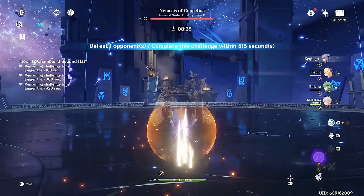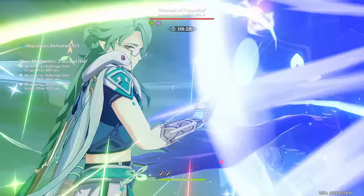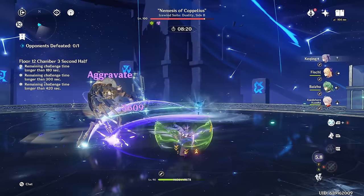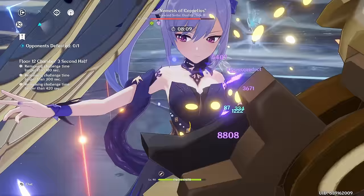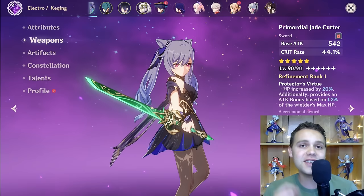Keqing has one of the greatest Zero to Hero stories in all of Genshin. She went from being borderline unplayable and useless in hard content to having really good teams with Dendro, being competitive with quite a number of limited 5-stars. Her teams are actually getting a pretty sizable buff with Fontaine and the 4.0 release. Welcome to Jello Impact, where we build and test every single character to help you decide who to wish for and build.